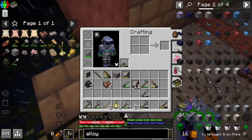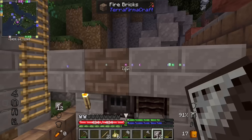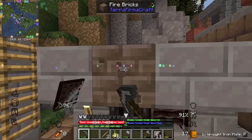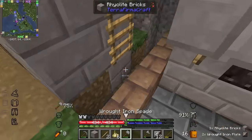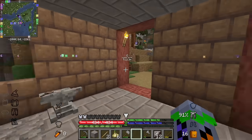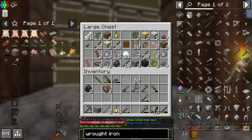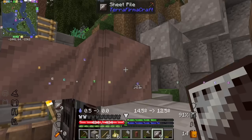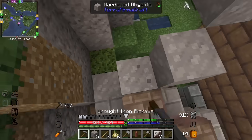I think that's the last one. It is. So what does it mean, lined with wrought iron sheets? Wait, I can place sheets? Oh, that's how it works. So I should actually remove this structure, and I should remove it with supports, because everything here is very dangerous to do. So that's how it's supposed to work - I just line the outside with wrought iron sheets.